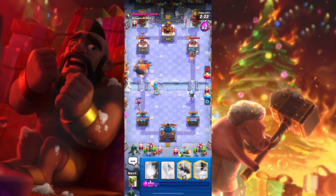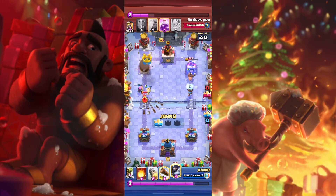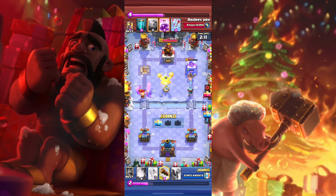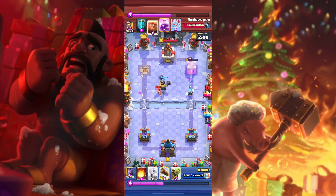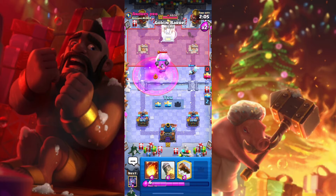It seems like I'm not winning right now, but don't worry, this is just the beginning. And just as I said before, we have made a combat and we took down the left tower. That is just nice. As the Mega Knight is attacking the Lumberjack, the Ice Wizard took down the right tower.